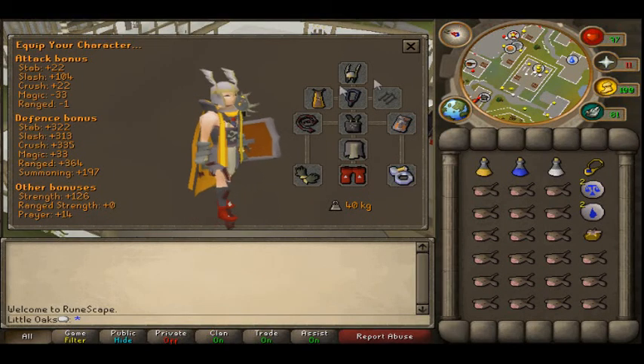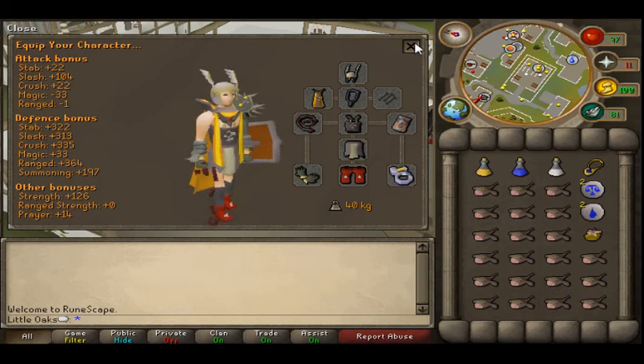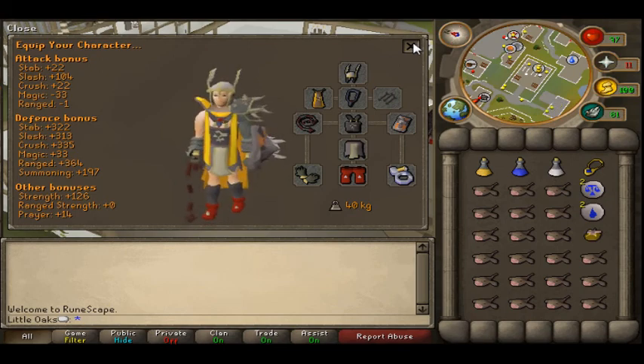Hey guys. I'm going to show you how I collect my gold charms. I'm going to show you three creatures which I kill: Dragoneth, fire dragons, and ice warriors.